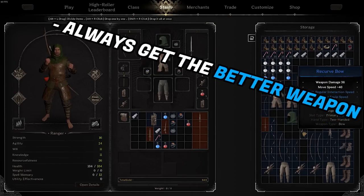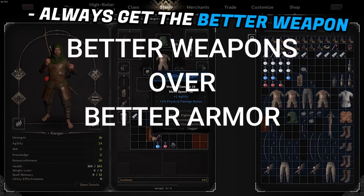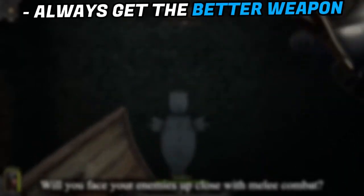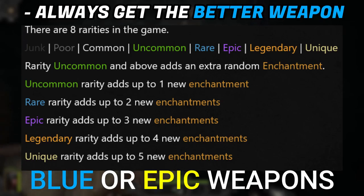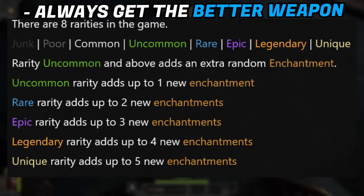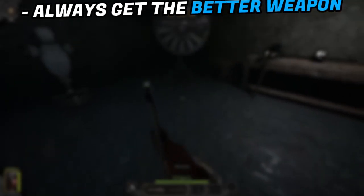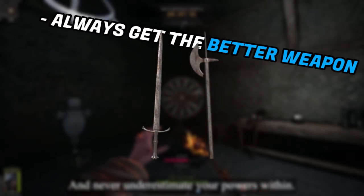You would think that the armor is the most important part of your gear on your loadout, but I'm here to tell you that it's actually your weapon. You will always want to go with a blue or epic weapon when possible instead of any gear. The stat bonuses might not seem like a lot, but it really is especially when starting out. This will in general just help you deal with enemies much more quickly and efficiently. So always go for the blue or epic weapons.